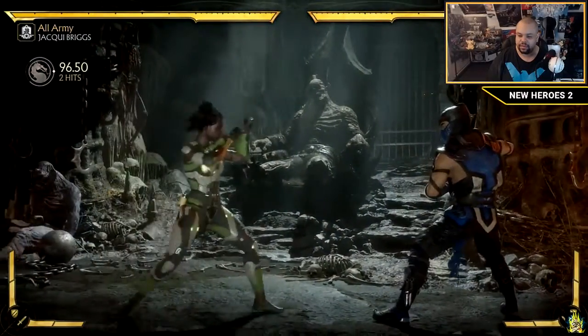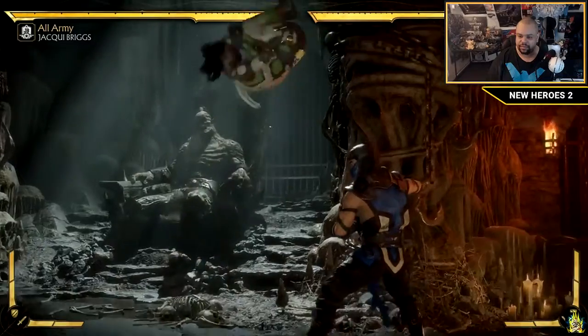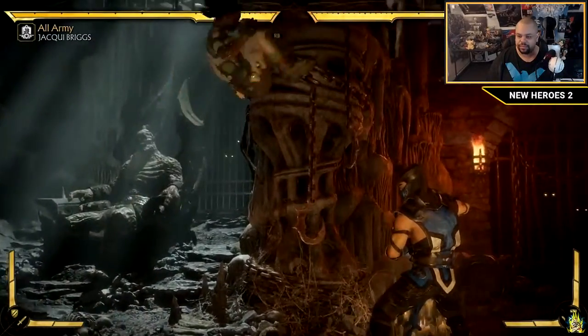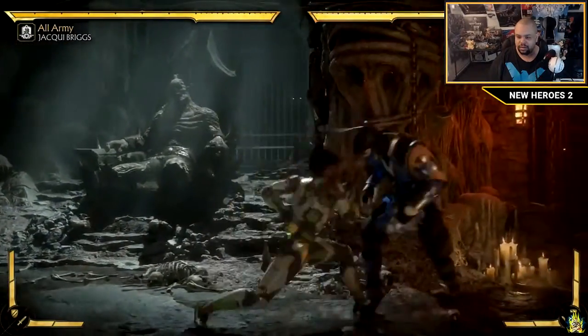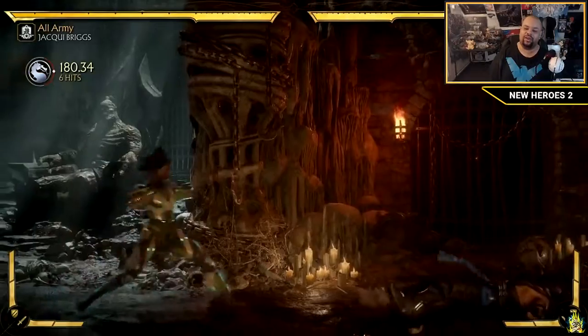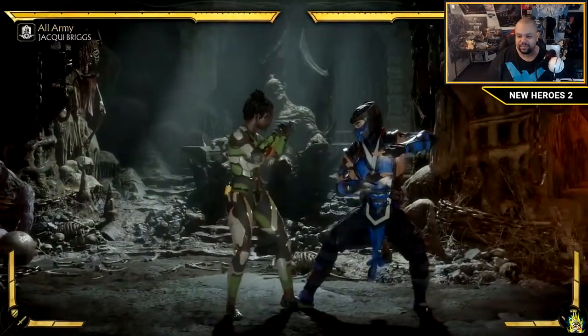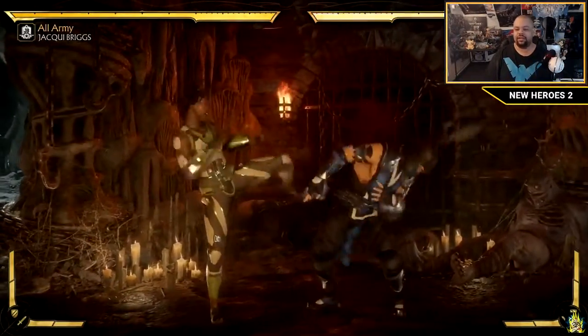It looks really cool. I also like a lot of her jump attacks — they look really neat and unique as well. I really like this elbow drop. My favorite string personally is four-three: it's an advancing normal and I just love this. One of her strings has a kick that makes a nice ground hit.